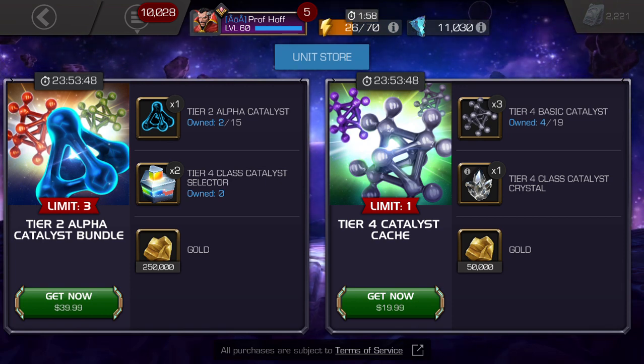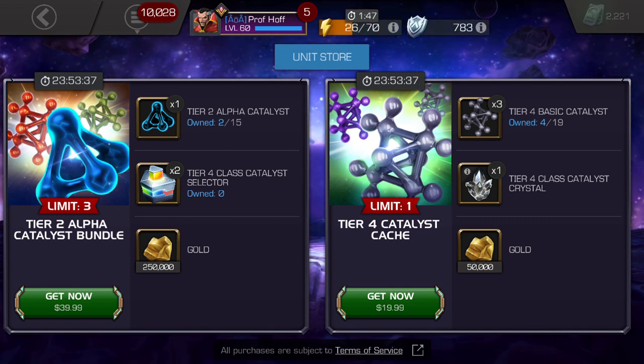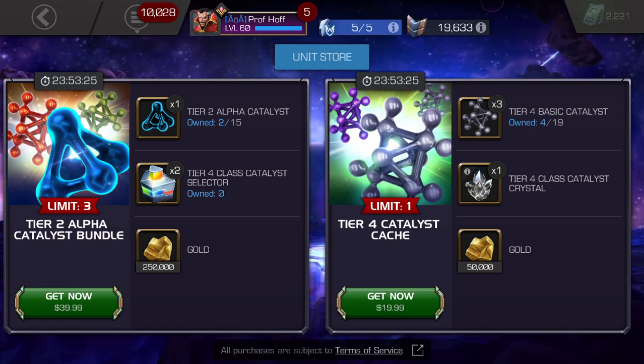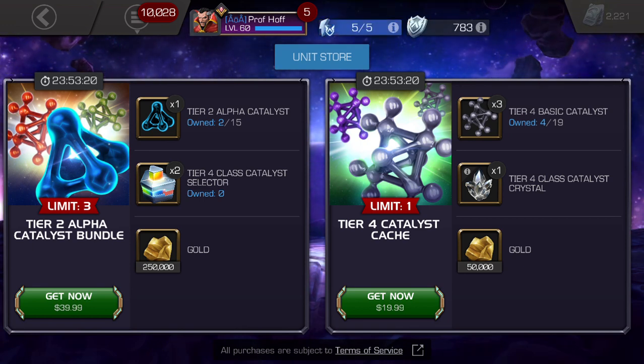Tier 2 Alpha certainly is enticing, but not for $40. This should be 1.5 to 2 Tier 2 Alpha for the price. The cheapest we've seen for Tier 2 Alpha is about $22.50 to $25, so 1.5 is probably realistic. Why not make it $49.99 and guarantee 2 Tier 2 Alpha, limit 2 or limit 3? That gives you 4 to 6, what you need to take your 5-star to rank 4 or rank 5. Because Kabam's probably thinking they want people to take these deals to rank up their 5-stars — well, this just isn't enough value.